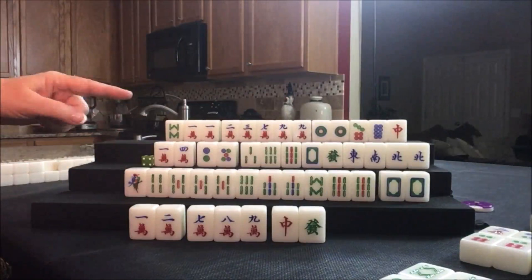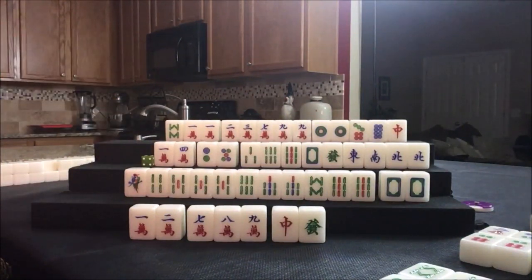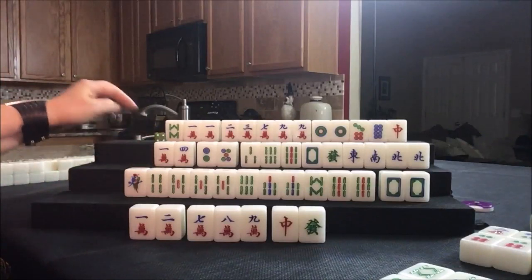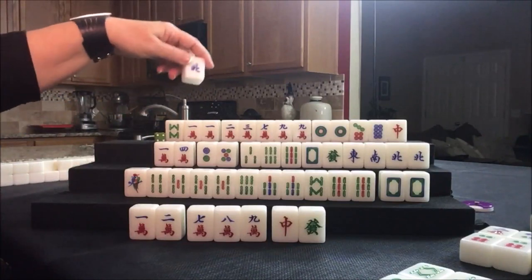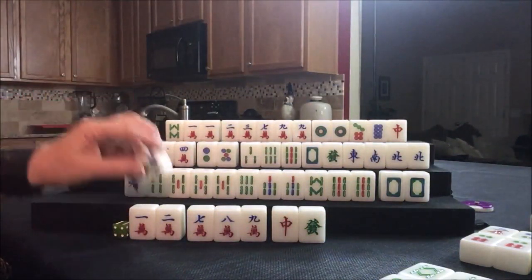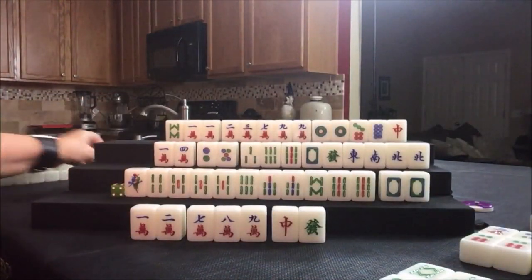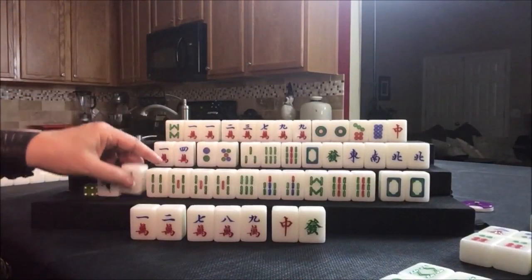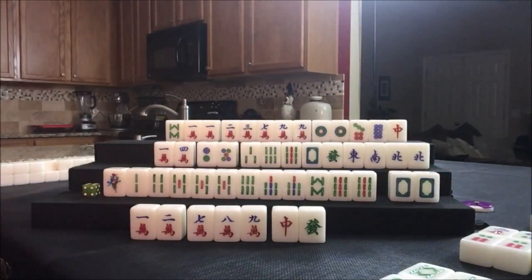They're one away from lesser honors and knitted tiles. Let's draw for north and discard the north. Draw for east — three flower. West. Drawing for south — two bam. We need to figure this out now. Let's look and see what a full flush is.